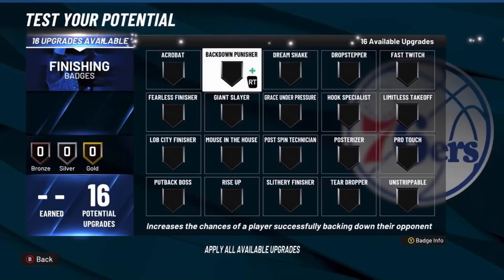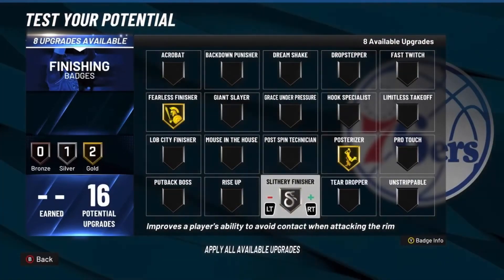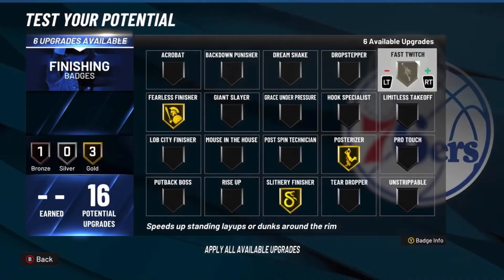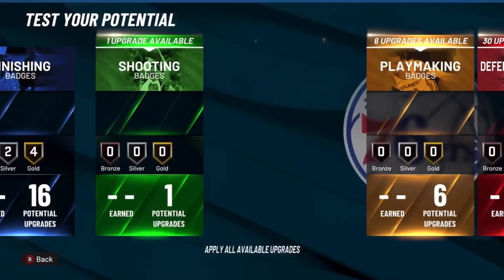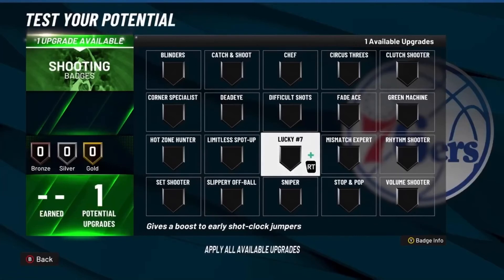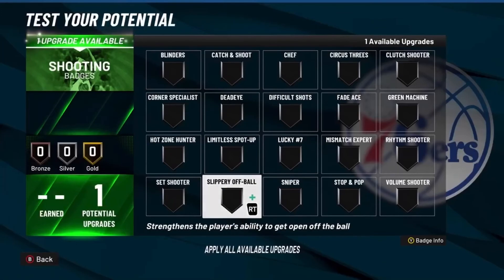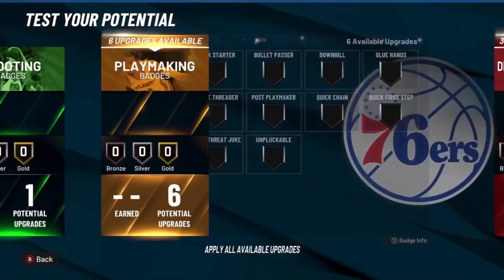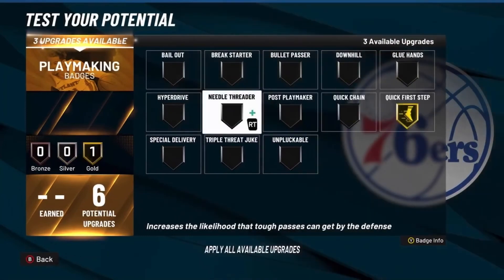For finishing badges, you want fearless finisher, posterizer, slithery finisher, limitless takeoff, fast twitch, and rise up. For shooting — the shooting badges won't matter unless you actually put shooting attributes on this build, but slippery off-ball is good for rolling after setting screens.